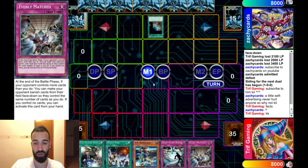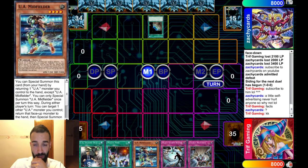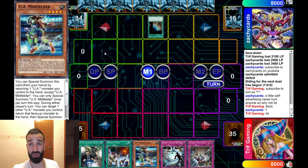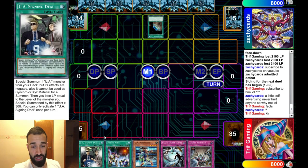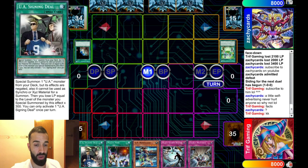Over here, I have two cards that must be negated: a UA midfielder, and Signing Deal, which must also be negated because it's basically Emergency Teleport for the deck — it brings out a 2,100 attack guy to attack through another negate. With midfielder, I'll get rid of another negate. That's four negates already, and they'll all get rid of interruptions on their own.